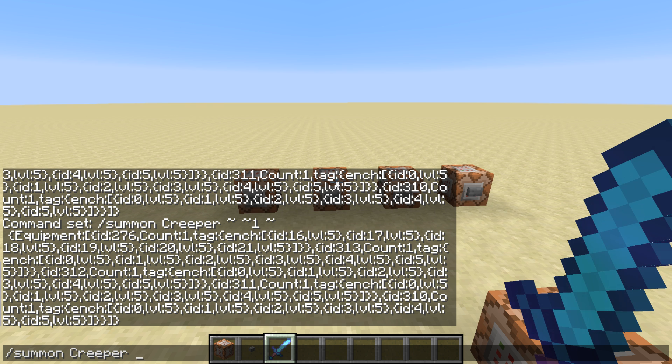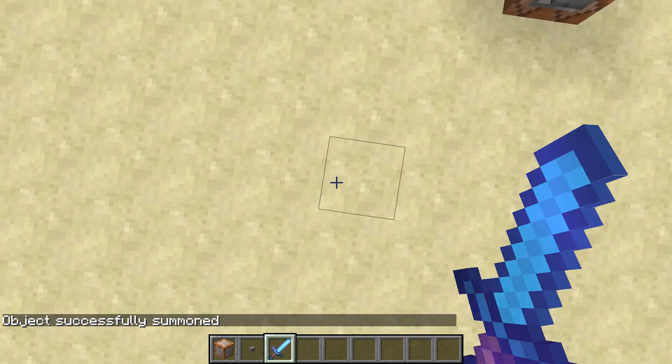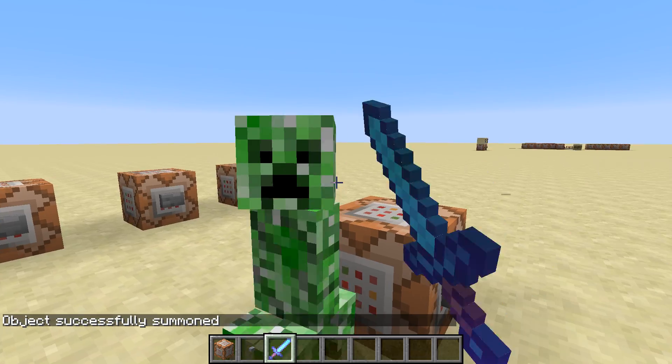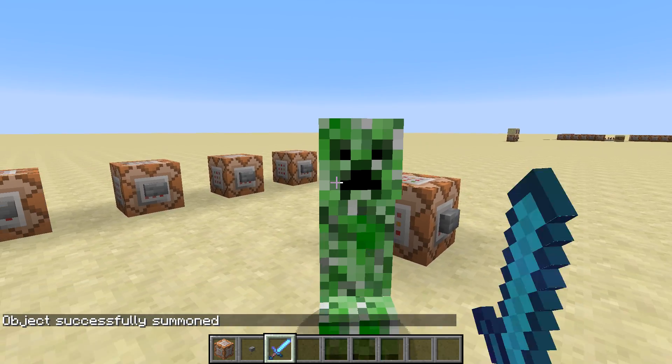Or you could make an invulnerable creeper. I don't have it in any here so I'll show you it now. Slash summon creeper, squiggle squiggle squiggle, Invulnerable: 1. And now we have an invincible creeper - you can't even touch it, you literally can't even touch it.